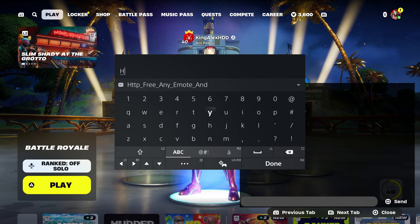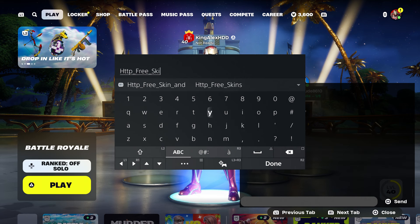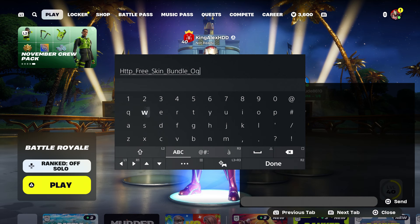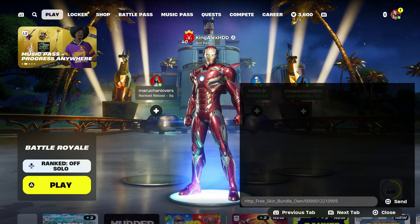If you guys want to get it, make sure you type in this code: type in 'free underscore skin bundle', and then put in the underscore and type in 'own', then put dash zero zero nine zero zero one two two one zero nine zero nine, press done.